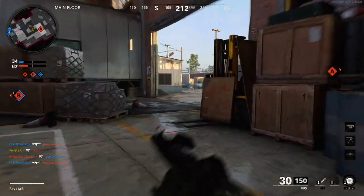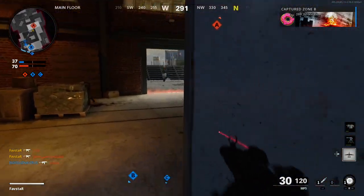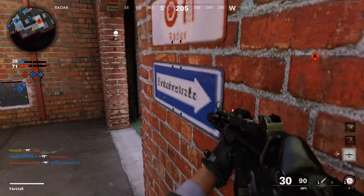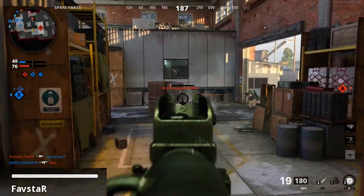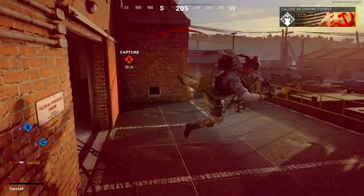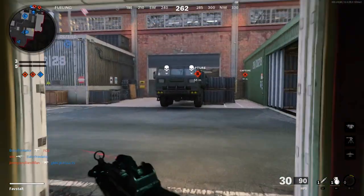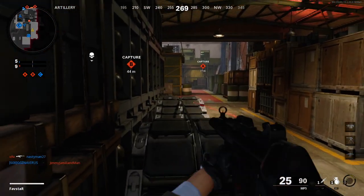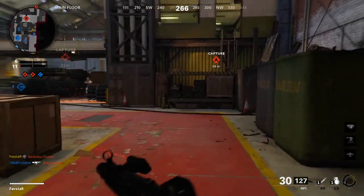Before we look at how the Stim Shot works, let's talk about how health regenerates in Black Ops Cold War. Cold War uses an automated health regeneration system, so after you take damage, a short time will pass and you'll return to your full health with no action required on your part. The white bar in the lower left of your screen is your health meter — a full meter represents 150 HP. When you take damage, you'll lose HP and the health bar will decrease. You'll remain at the reduced health level and healing will be delayed for a short period before the health bar begins to quickly refill. If you take more damage at any time during the healing delay period or while the meter is refilling, the healing delay time will reset and start over again, and you'll have to wait again before the health meter begins refilling.